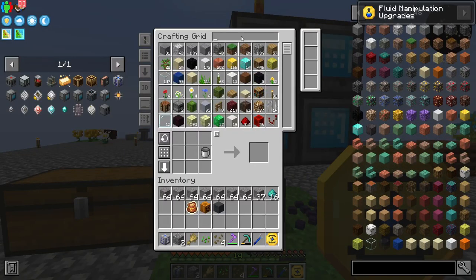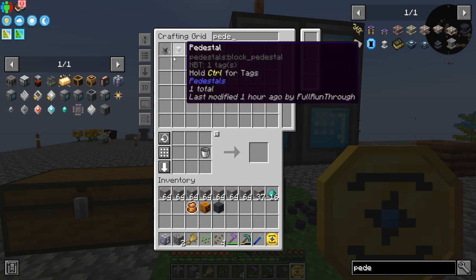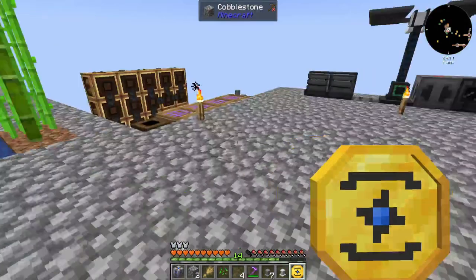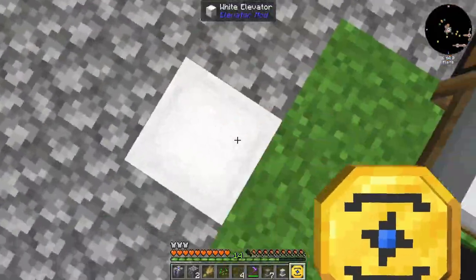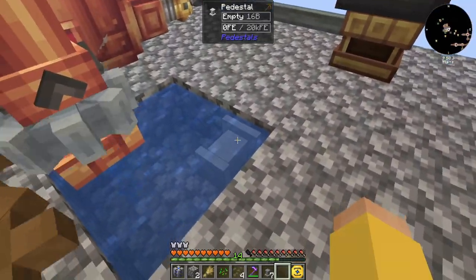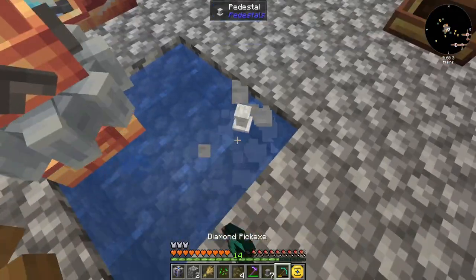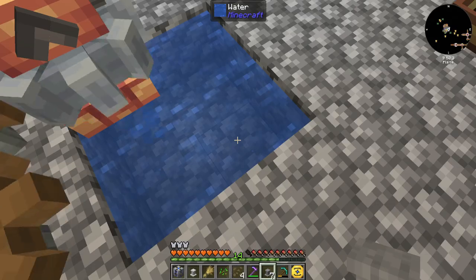So pedestals — I should just need like two of them. I'm going to come down here to my source of water. Do you have to just be in the water? Do you have to be outside the water? Do you have to be on top of the water? We will find out.